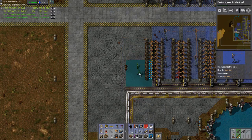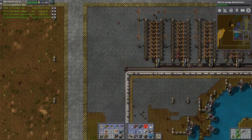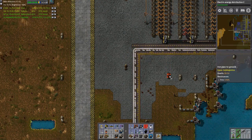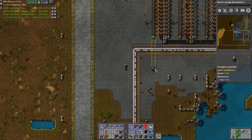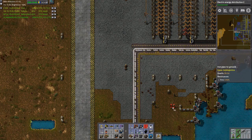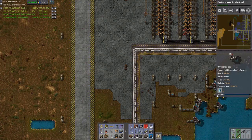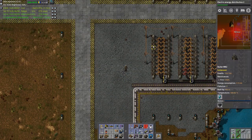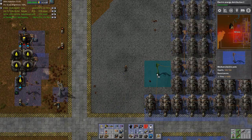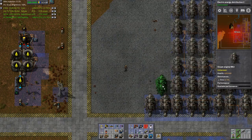We put some over here, so that also works, and then we'll build it towards this, right? One, two, and one. Does that give me water? Yes, water. Gives me hot water. It does not give me anything else here. Let's actually get my steam engines out first.